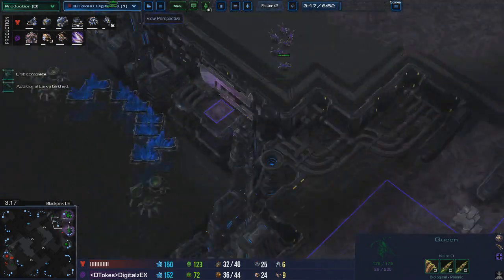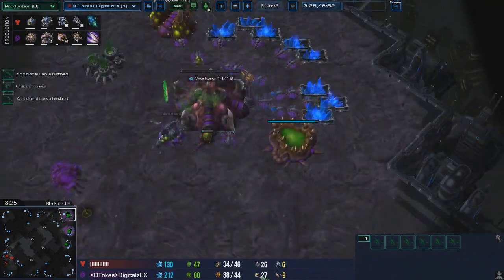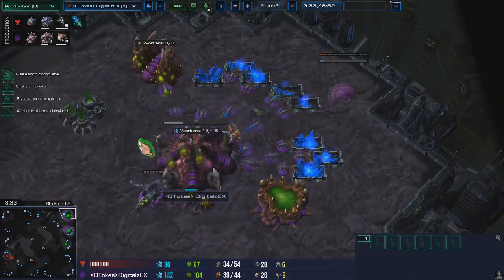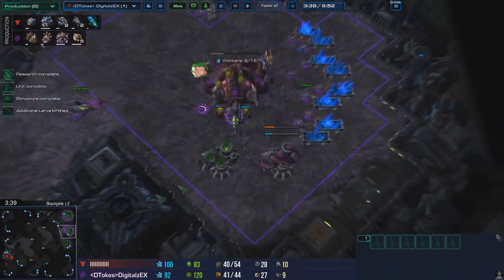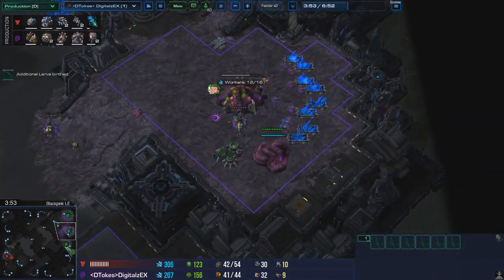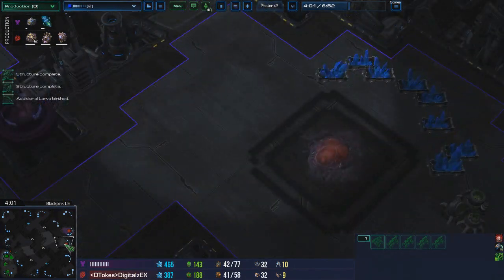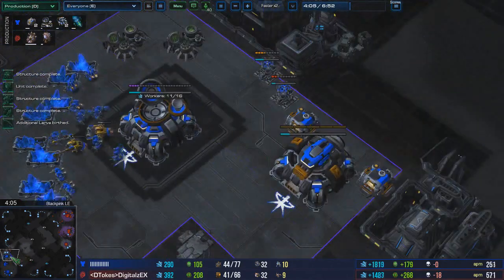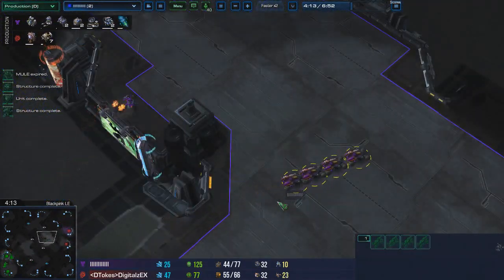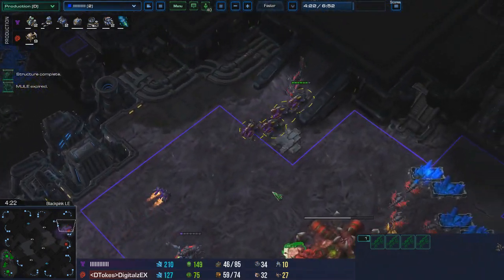I saw them poke in and moved over. Around 25 to 28 drones — out of the 32 you're making — you want to drop the Roach Warren and a second gas. Drone up to 32. Everything looks normal from the Terran's standpoint: he sees the fast third base, he doesn't see the Roach Warren. He's doing his standard stuff with the fast third and wall, with his map control Hellions, thinking he's going to reign supreme and YOLOing up into the ramp.